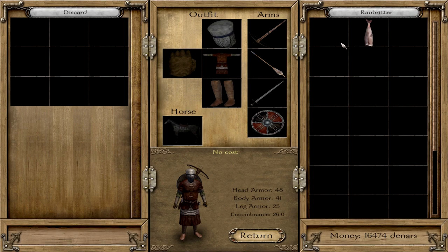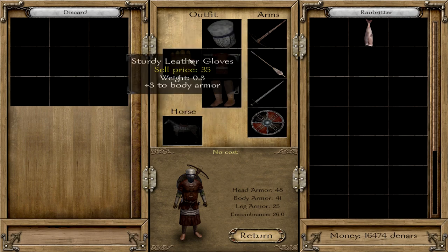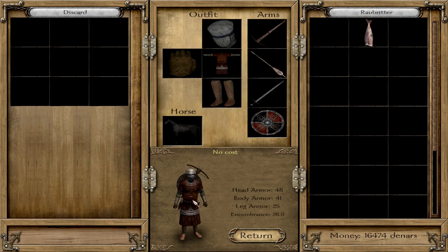What I wanted to show you is this: I got lots of money, and was even able to buy a pretty good armor — yes, a rusty helmet, but we are Raubritter. We don't need Polish helmets where we are going, do we?